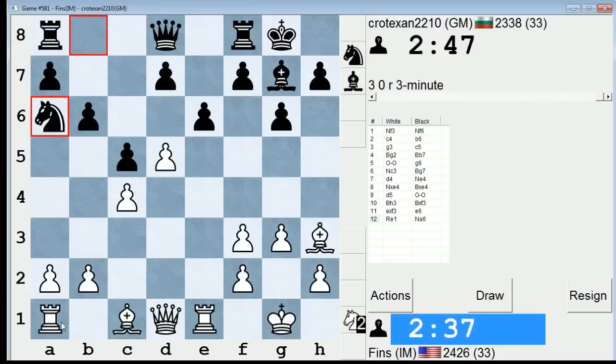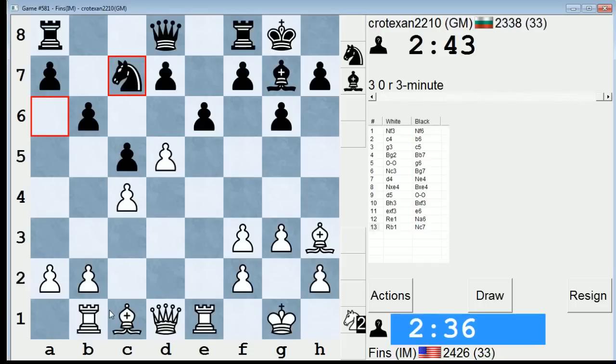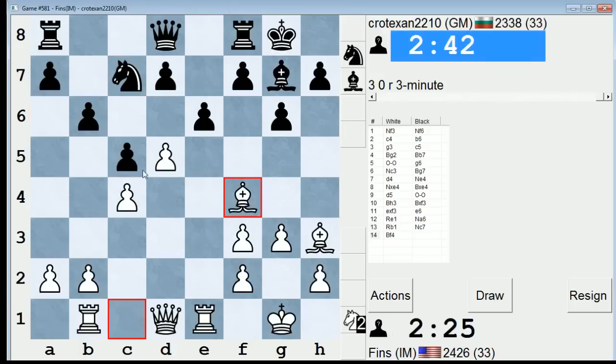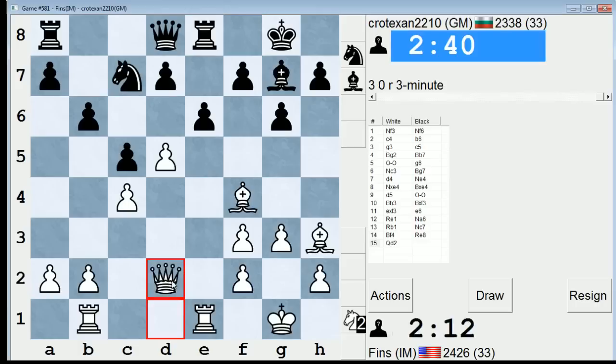Maybe rook b1. He attacks my pawn on d5 — could push it, I could take, neither of which look that great. I'll just go here. I'm a little worried he can — well, if he takes on d5, I might take back with the bishop on c7. Now his knight doesn't have a lot of squares. He can go to a6 though if I push to d6. So I think for that reason I'll just play Qd2, nice and simple.